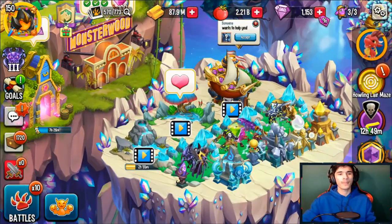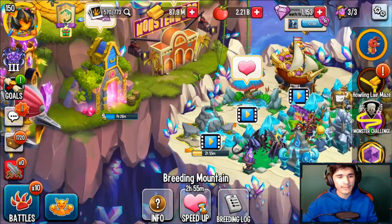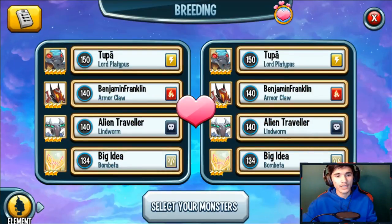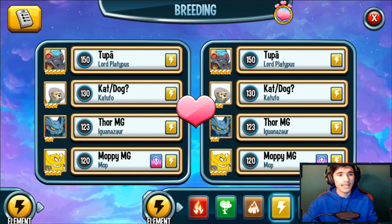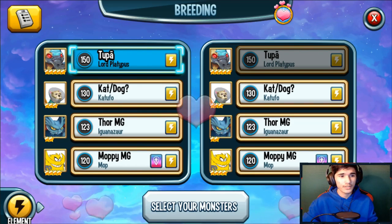Hatching and breeding — this is the most important part, or one of the most important parts. What you want to do is breed two thunder monsters, more specifically two Thunder Eagles or two Thunder Mythics. If you don't have two Thunder Eagles yet or don't feel like hatching, but you do have two Thunder Mythics, you can just combine two Thunder Mythics and start the breeding. It'll take four hours.